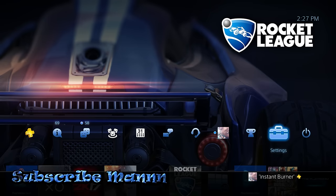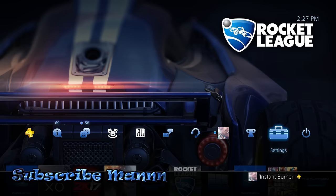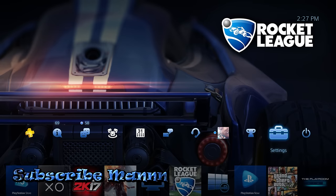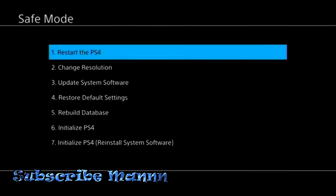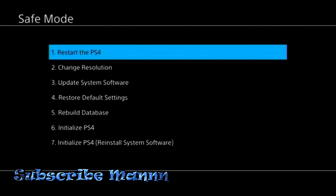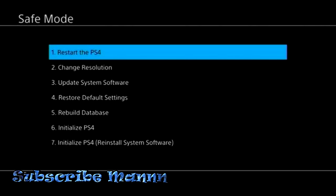Keep the power button held until you hear two beeps. After that second beep, your system will start up and tell you to plug in your controller. Plug in your controller, then go down until you get to Rebuild Database — it should be option five. It's not going to delete anything, do not think it will delete anything. It's Safe Mode — Rebuild Database — press that.